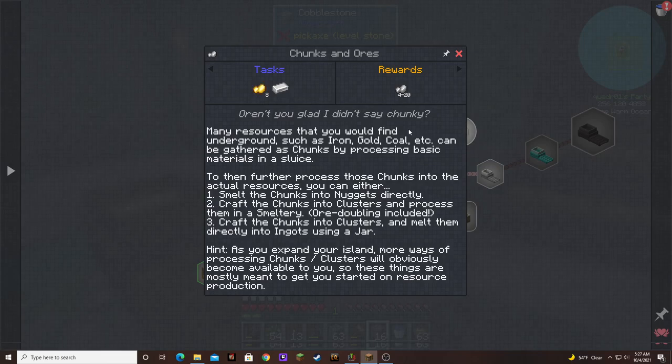Many resources that you would find underground, such as iron, gold, coal, etc., can be gathered as chunks by processing basic materials in a sluice, and then further processing those chunks into actual resources. You can either: one, smelt the chunks into nuggets directly; two, craft the chunks into clusters and process them in a smeltery; or three, craft the chunks into clusters and melt them directly into ingots using a jar. The jar is probably what we need until we get the smeltery.